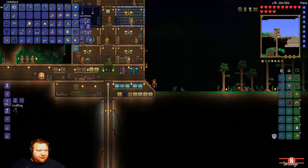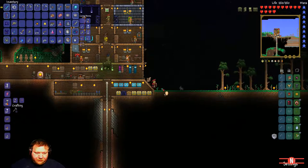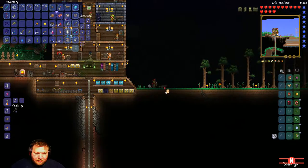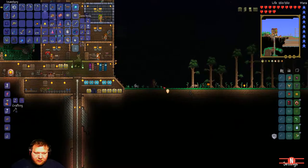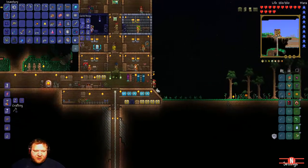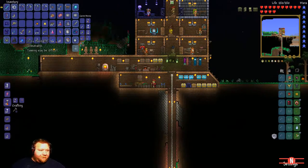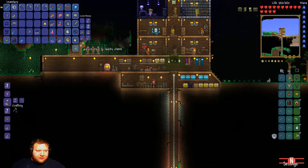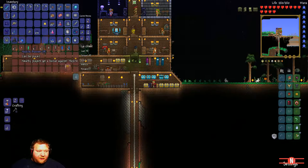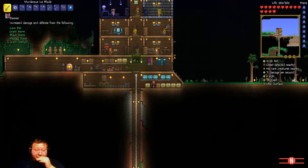We're just gonna go down here and plant some more pumpkins. There needs to be a space in between — place one, two spaces, place, two spaces, place. We're getting quite a few of these banners, which we can actually get a bonus from right here.